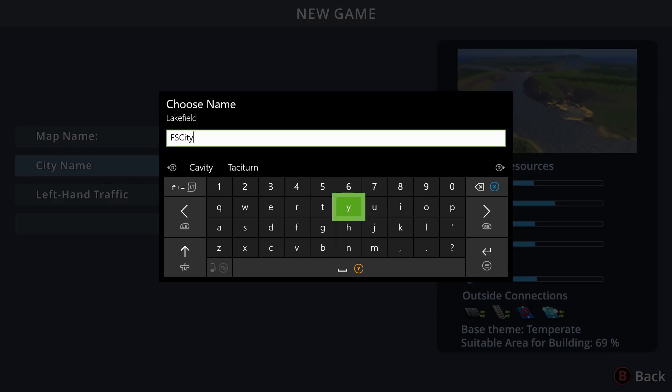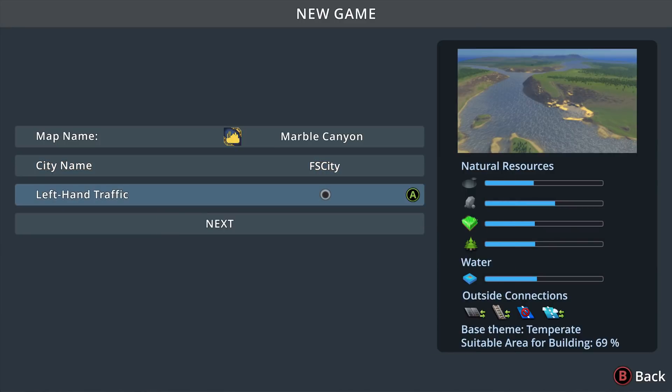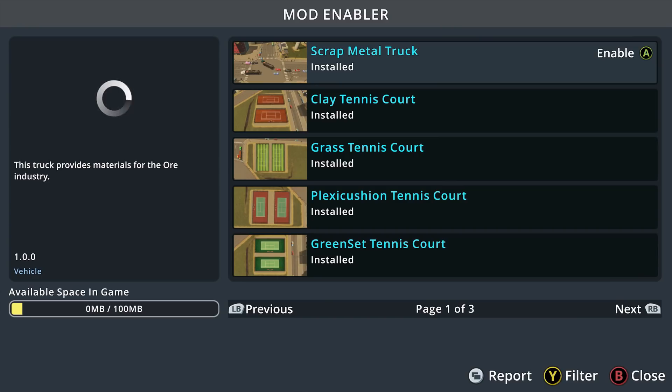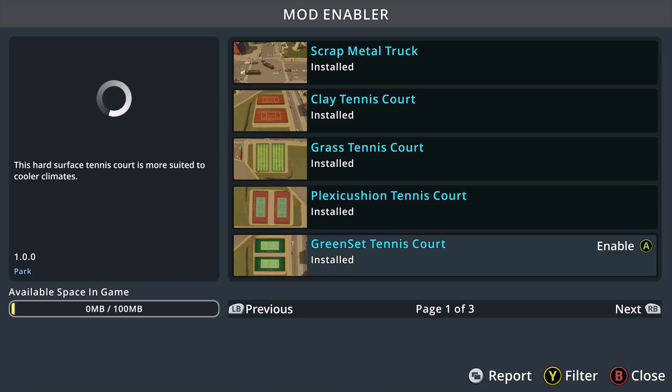We're not going to use left-handed traffic — I'm American. Random disasters we're going to put down just a little bit for right now; maybe when we get more into it we'll up the disasters. Dynamic weather, day-night cycle — we're not going to do unlimited everything. Yes, there are mods on here and I do have a lot of them.